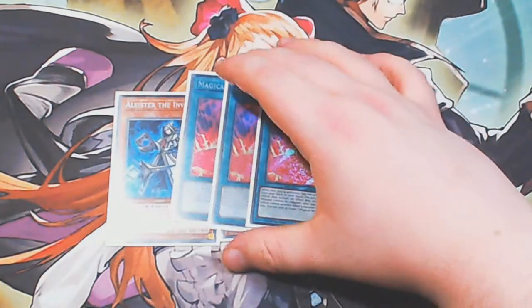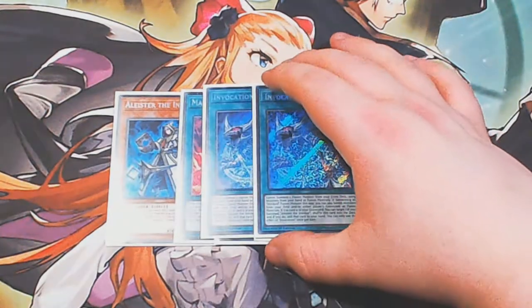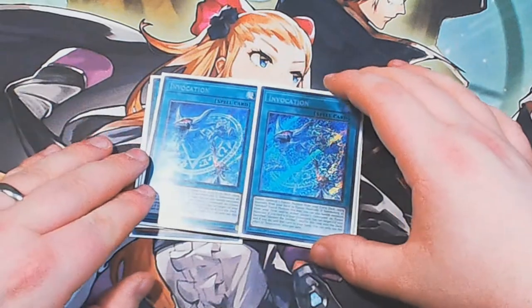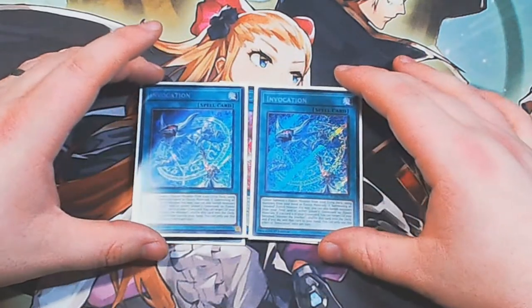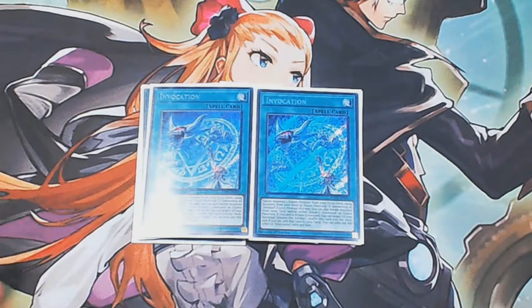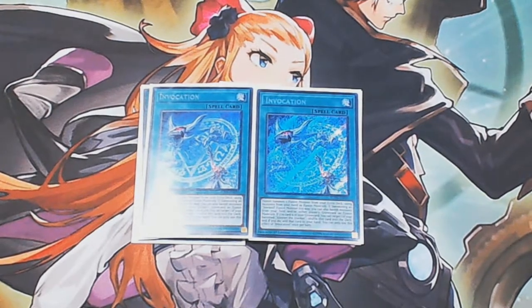We have triple copies of Magical Meltdown — mandatory, I feel, to just get into this card and get the engine going, and of course helping protect your boards with your fusions. And then finally we have two copies of Invocation. One that I would highly recommend potentially moving up to three copies. A lot of the time the issue is that if you don't have the third copy and Alistair gets hand-trapped, you can't continue with your plays. Whereas if you have it in hand, you've got ways to play.